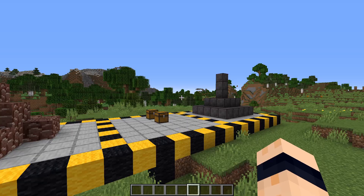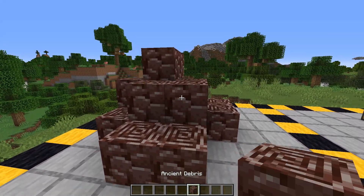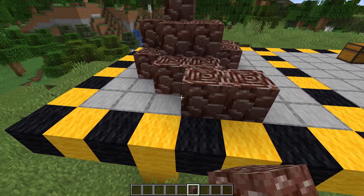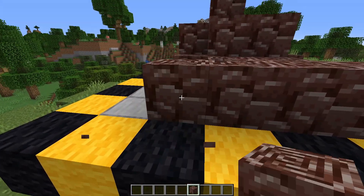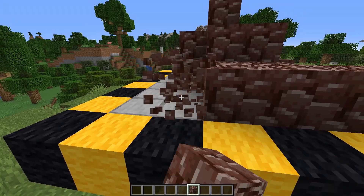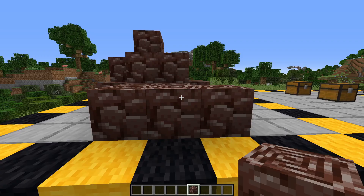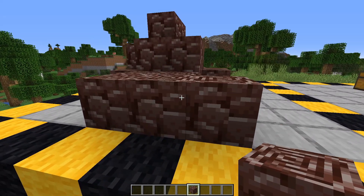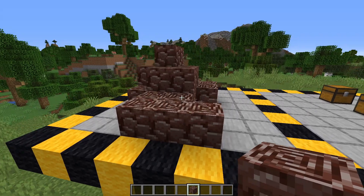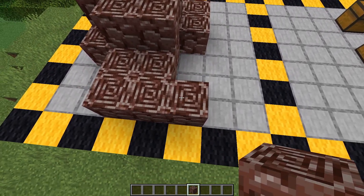First of all, let's go through what we've got here. We have our ancient debris, which is what it looks like — it also has a really cool sound when you place it. I kind of see it as camouflage, like desert camouflage, but some people are calling them cinnabons for obvious reasons based on the top.